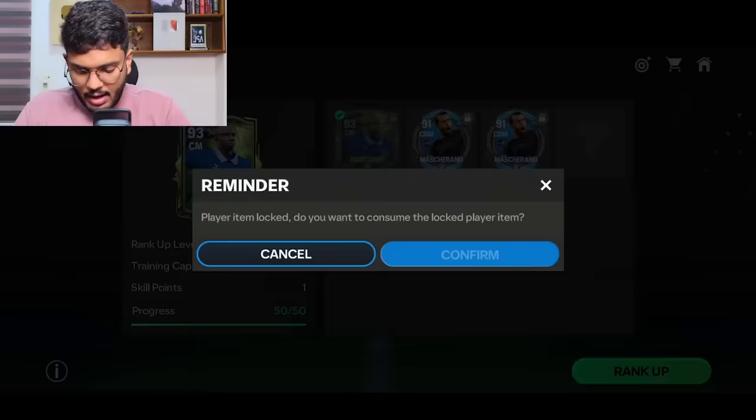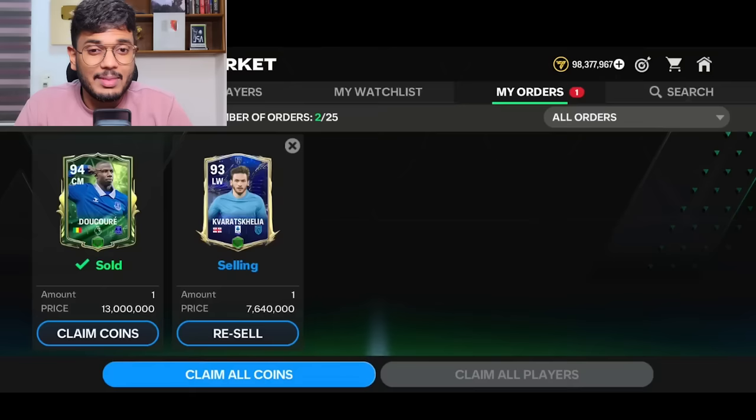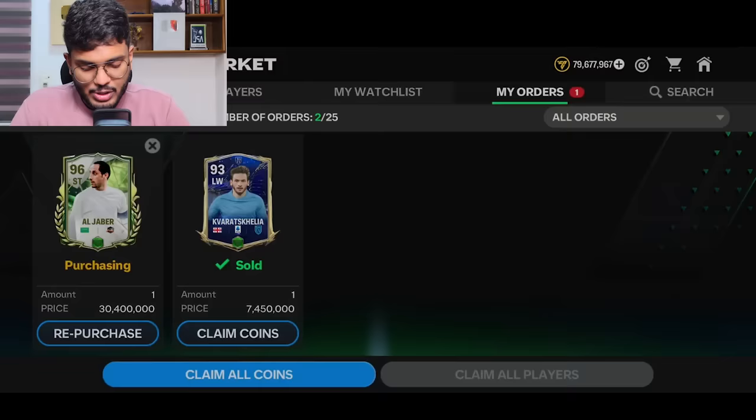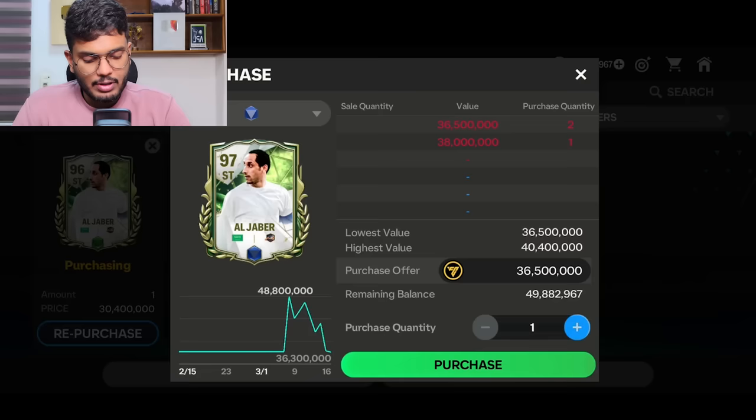D'Accore 94 is ranked up — trying to sell him for 13 million coins. Also ranking up Caradona. D'Accore sold for 11.7 million coins after tax — back to 110 million coins. Caradona sold for 6.7 million coins — a little bit of profit. Now my plan is to get the Al Jaber card for 30.4 million, rank him up, and sell for 38 to 40 million — about 5 to 6 million coins profit.